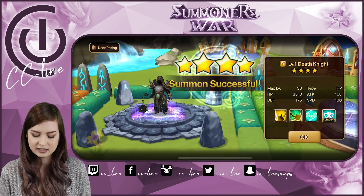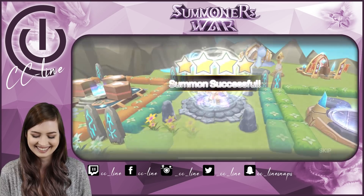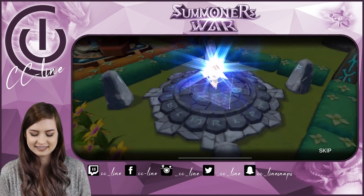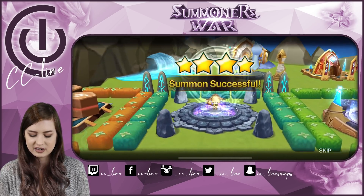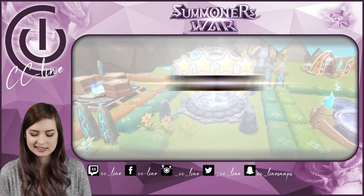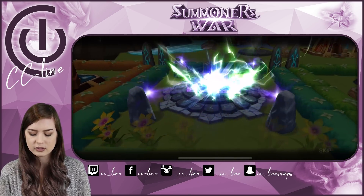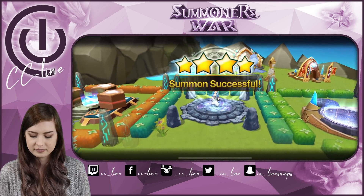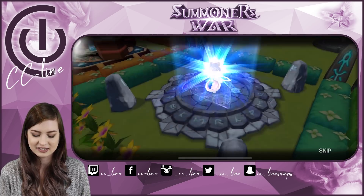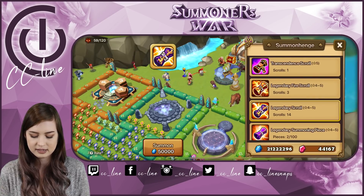Starting the legendary scrolls — wind neostone fighter, making a reappearance. Wind death knight. I said water neostone fighter earlier — I meant wind. Fire barbaric king. Wind hard — that's also a good one. Fingers crossed. Oh nice, we got a chakram — the water chakram. All the twins are great, especially the water twins. The fire chakram is good too. Water samurai. Last piece, then we'll move into the actual legendary scrolls. Fire chakram — definitely a really good one, probably the best out of the chakrams.